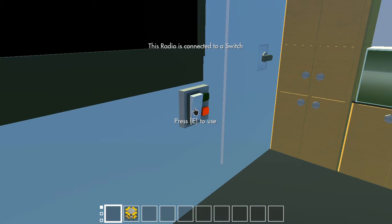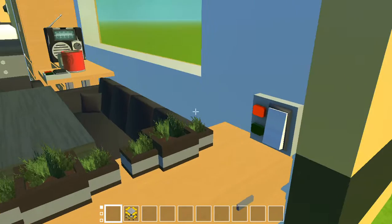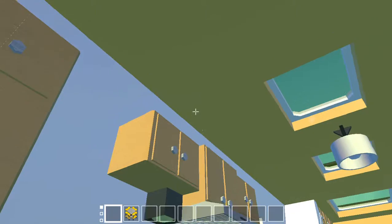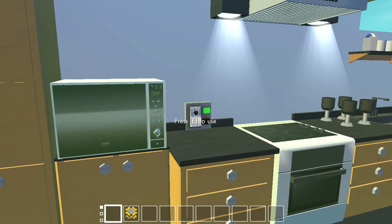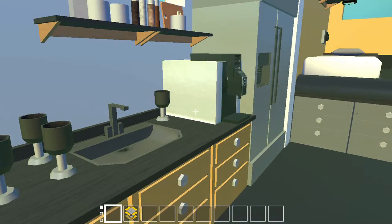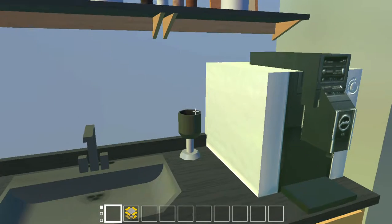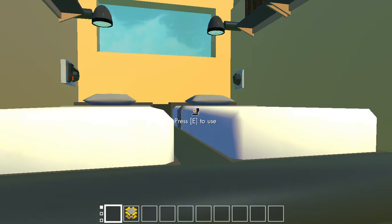What does this switch do? Is that the door? I don't know what that one does — it might be a light. What's this one? That's definitely nice lights. We've got a stove, we've got some glasses, we've got some shelves, a coffee machine, a sink, and a fridge.